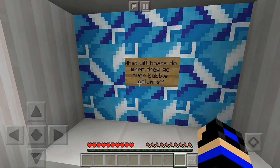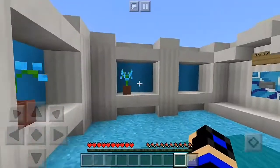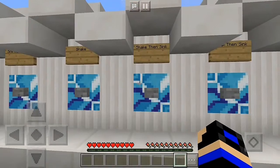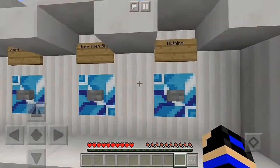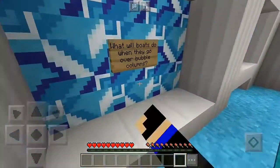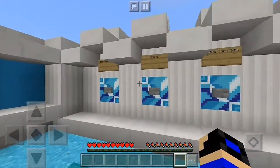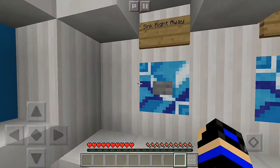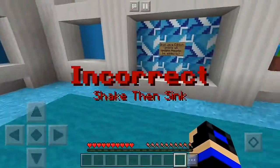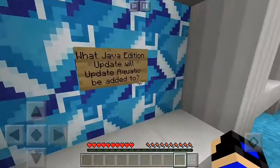What will boats do when they go over bubble columns? Wait — sink or shake? There are two different blocks: the magma block and the soul sand one. They shake. Oh no — they shake and they sink, I know.